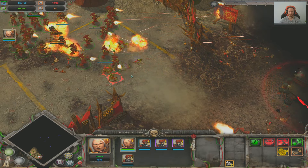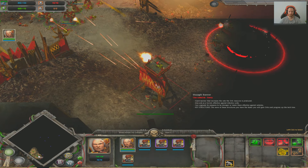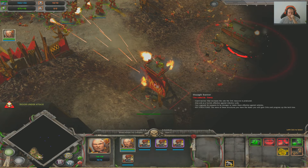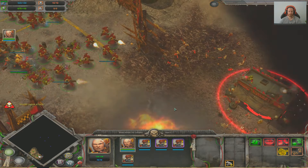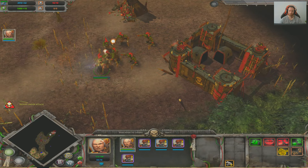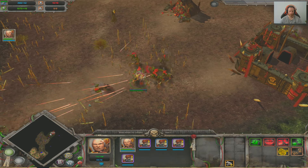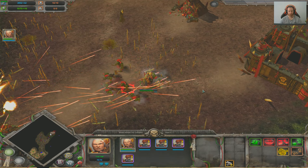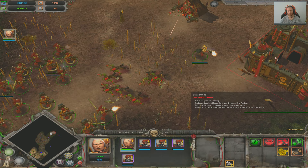But it's not just the story that shines — the gameplay is where Dawn of War truly excels. Dawn of War is a real-time strategy game that pits you against your foes on a battlefield where every decision can mean the difference between victory and defeat. The game features a morale system that adds an extra layer of strategy to battles. As your units take damage or witness their comrades fall in battle, their morale will decrease. Low morale can cause units to panic, making them less effective in combat.